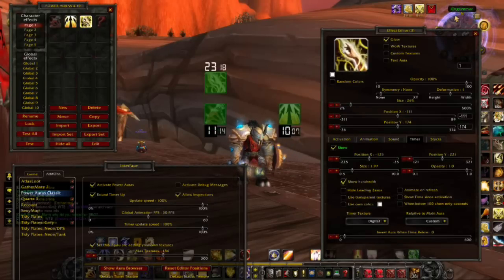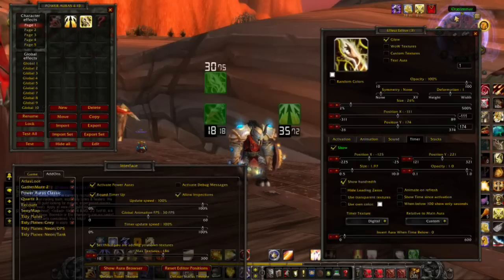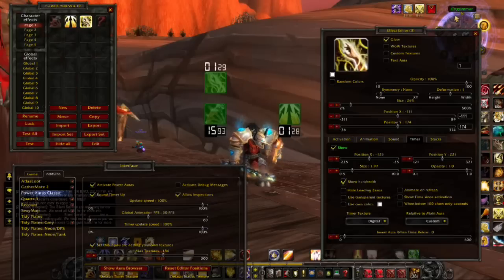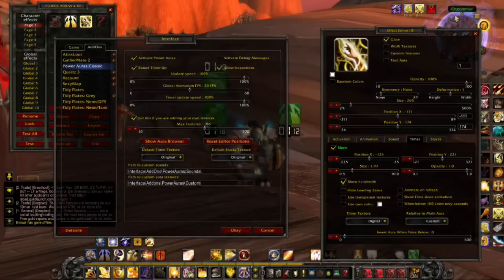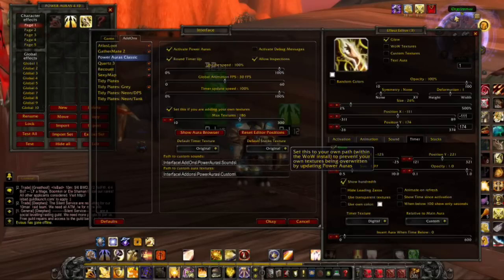If Landslide procs and I have my three Holy Powers and Sacred Duty up, I pop Inquisition and use all three Holy Powers, then pop my Wings, my trinket, and Divine Intervention. Get three Holy Powers back whilst Sacred Duty is still up, then hit Shield Slam — and it hits for about 30 to 50k depending. There should be a little video to show how much it actually hits for. I hope that's simple enough because I found it an absolute mission to sort out. Hopefully this will help out more people. Cheers!